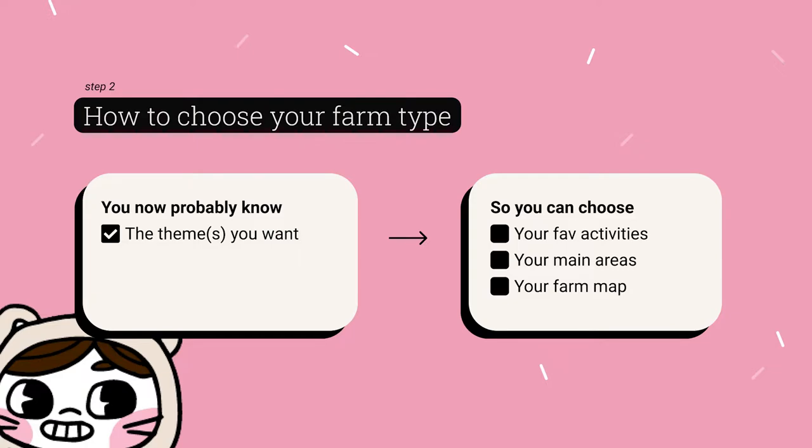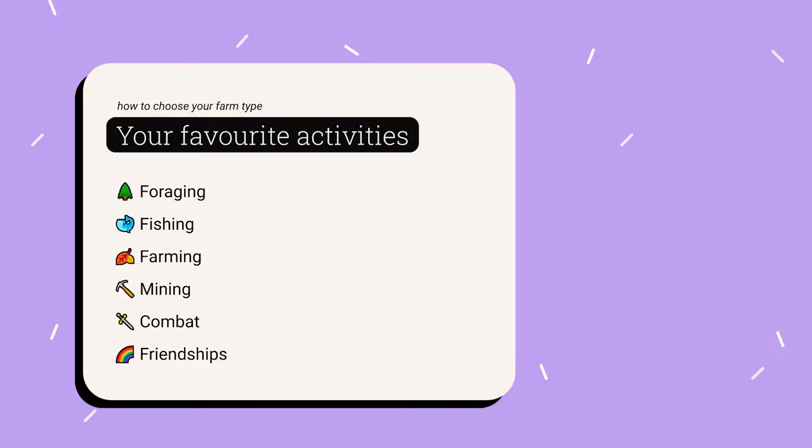Having some sort of theme helps you think about what your favorite activities are, the main areas you want on the farm, and what kind of farm type you will choose if you're starting a new save. Think about the activities you like the most in Stardew — is it foraging, fishing, farming, mining, combat, or friendships? When I say friendships, it's because some people like to gather stuff to make gifts and free up more time to enjoy other activities like getting character events and talking to the characters in general.